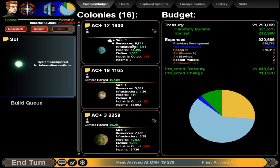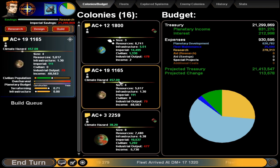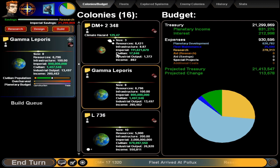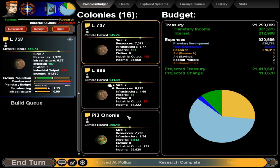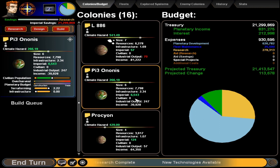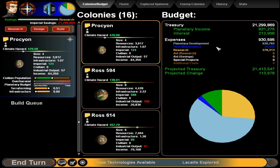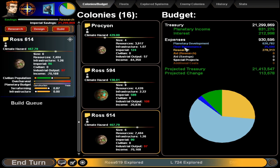I do believe I switched everyone to terraforming — maxing the terraforming on anything that still has a climate hazard. Terraforming there, terraforming — no climate hazard on that one — but terraforming there, terraforming there. The sooner the climate hazard is dealt with, the more can be relegated to industrial output and economy generally. Right now we have a planetary development budget taking up the vast majority of what we're doing apart from research.